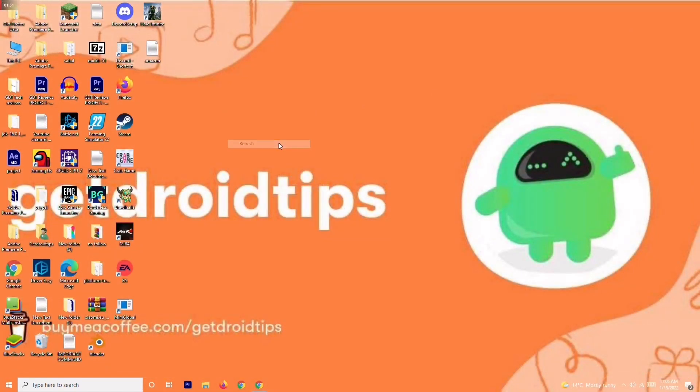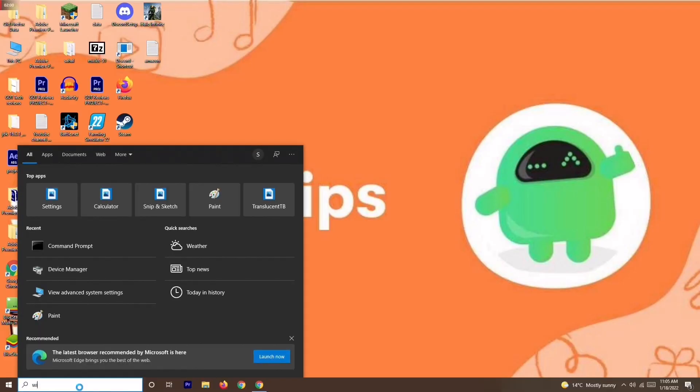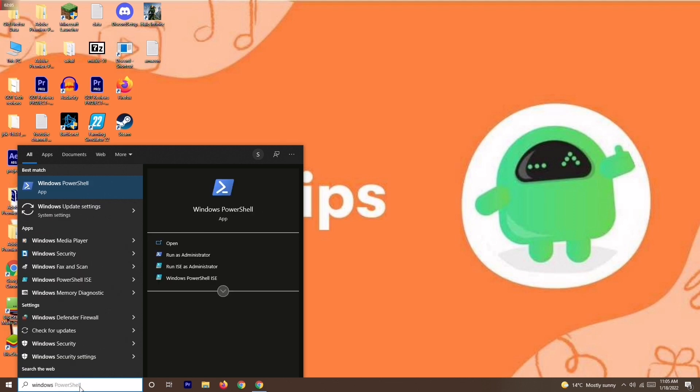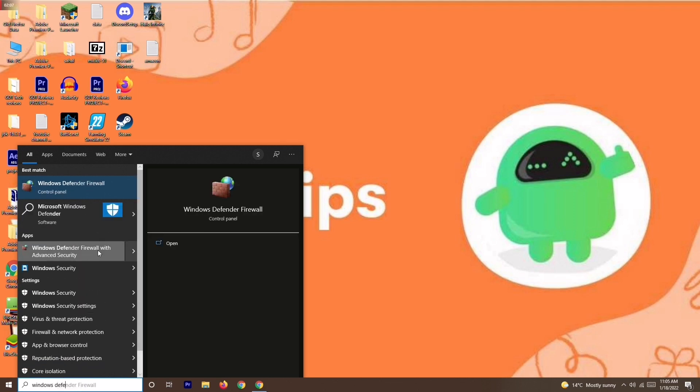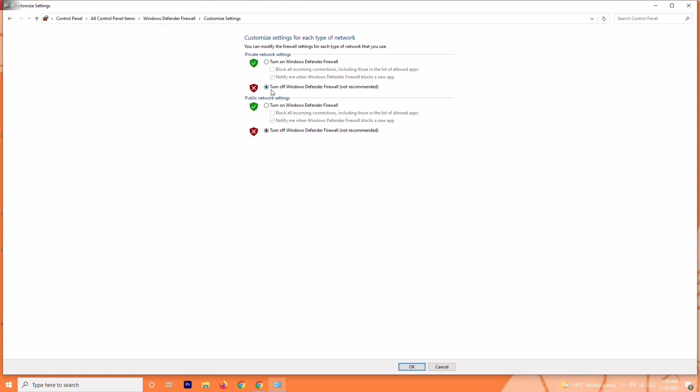If you're still having trouble after trying the third step, solution four is to disable your antivirus. Search for Windows Defender Firewall, open it, click on 'Turn Windows Defender Firewall on or off', and turn it off if it is currently on.